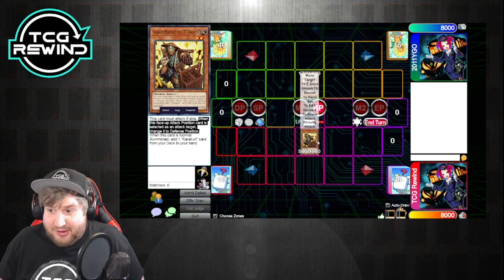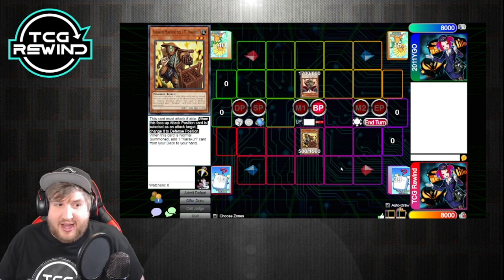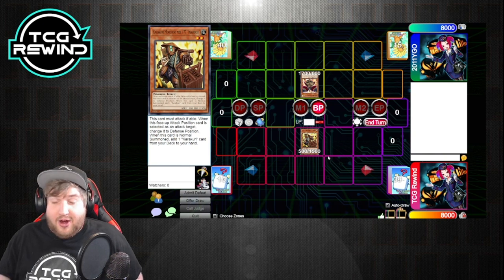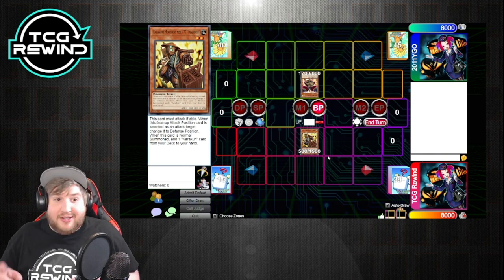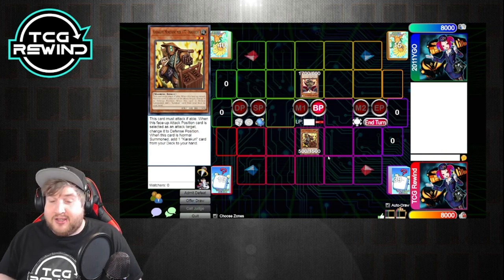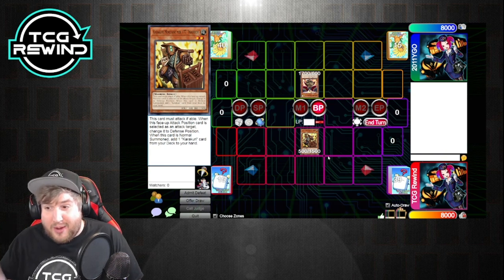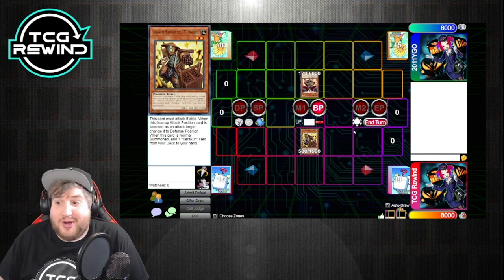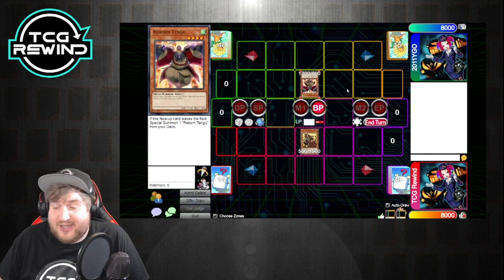This can be really relevant when the synchros are on the board. Those are the two most important details to know about Karakuri monsters in general — the switching battle positions and forced to attack if able. These are things you have to always be thinking about when playing the deck or playing against it, so you don't accidentally summon something and are forced to attack into your opponent's monster.